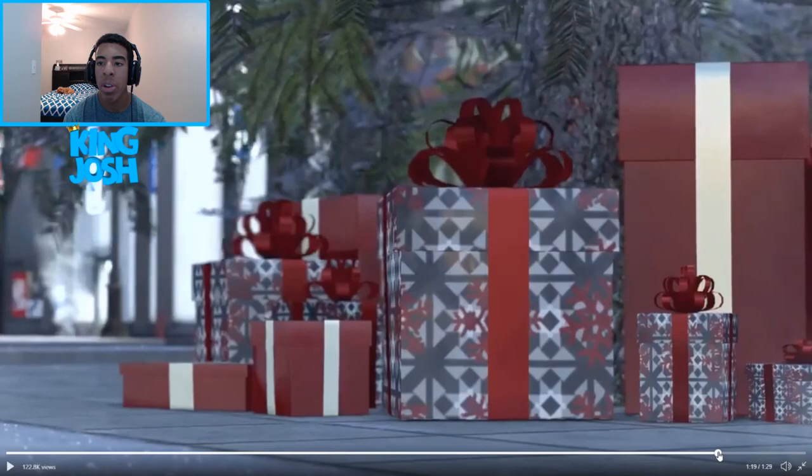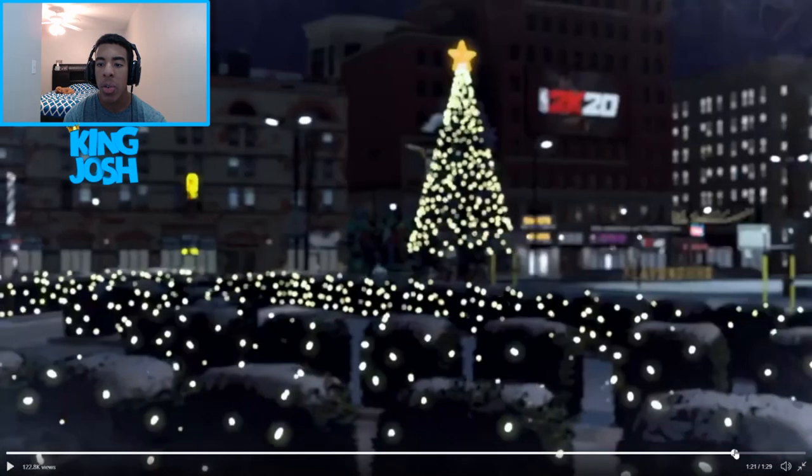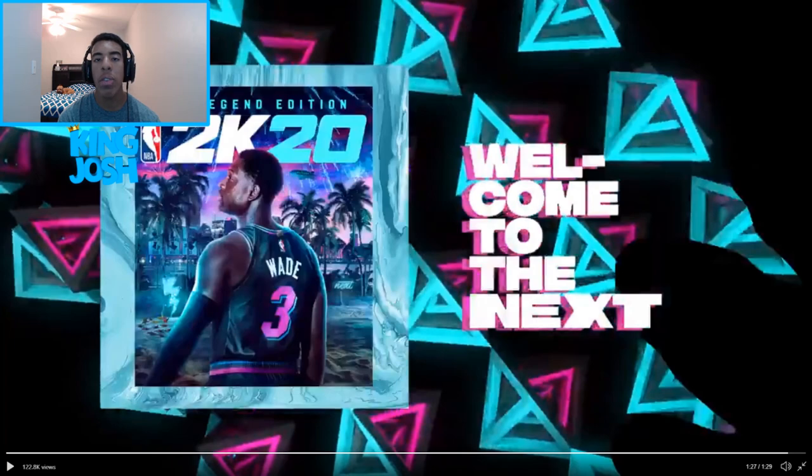Right here they have the Halloween event with a witch going along a string, jack-o-lanterns, scarecrows, and seasonal weather changes. For the winter event there's a snowman, the Allen Iverson statue is frozen, there are presents by a Christmas tree, snow on top of the bushes and on the walkways. They finally added snow in the parks - we've been asking for that for two, three, maybe four years, I think since 2016 or 2017.